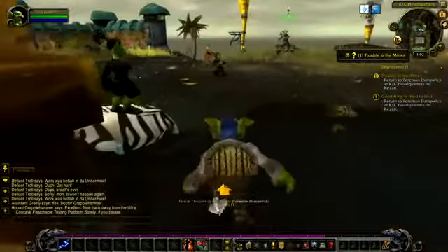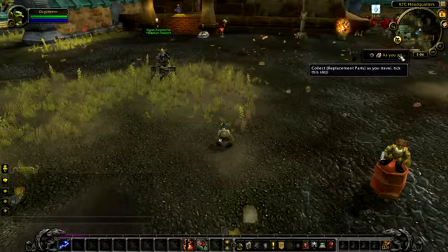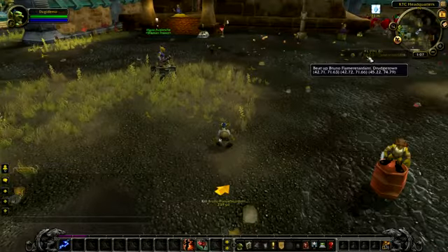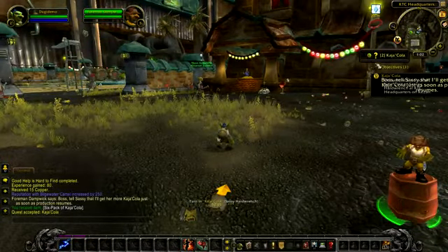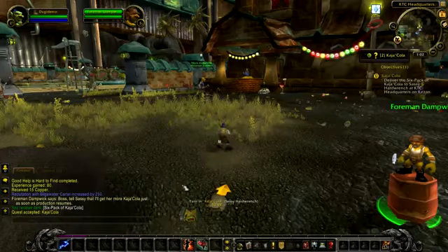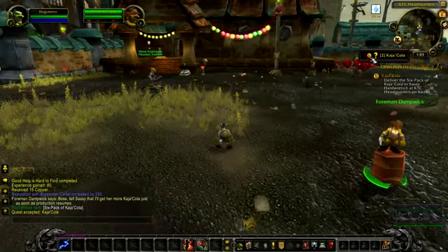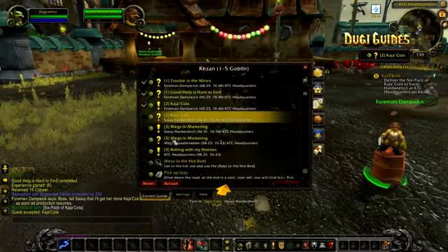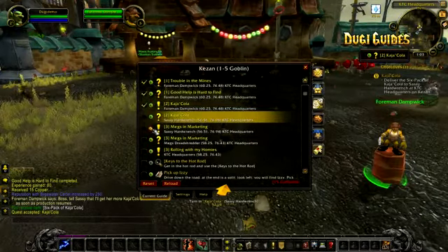Now you can see that the guide will detect that you have reached your destination and tell you what to do next, which is to turn in these quests. There will be some steps such as 'as you go' steps — make sure you take note of the hints and tick the step manually on the small tick box to go to the next step. You'll also notice that there is a green button for just about every step. The green button is designed to recover the waypoint arrow, and the waypoint arrow can be removed by right-clicking on it.